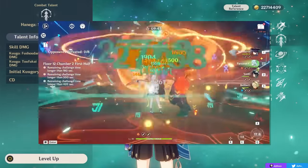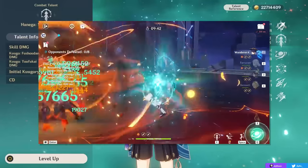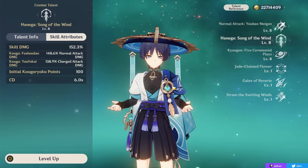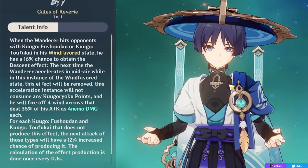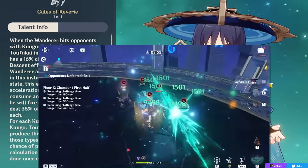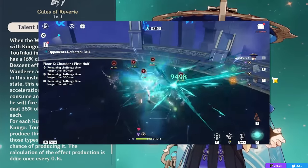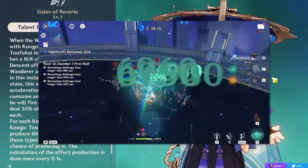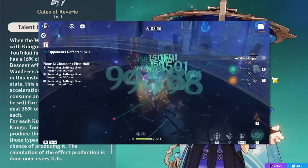Your playstyle revolves around setting up your support characters' abilities, then going into Wanderer, using his elemental skill, and spamming normal and charge attacks with the strong scaling it provides. This ability also has only a six-second cooldown. On top of that, Wanderer has two passive talents that buff his damage inside his skill, notably giving you a free dash reset — or a chance at one — as you normal attack inside your elemental skill.